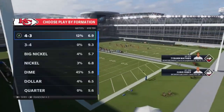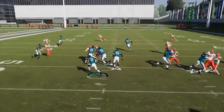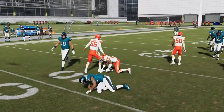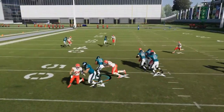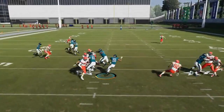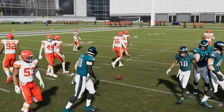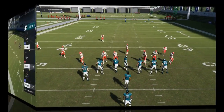Next up we've got the halfback counter — another play where you're looking for spacing to the counter side. Anytime you have a defensive end wide or the defensive tackle spread out, that's going to be the look. If they're in tight you can try to get around it and get outside, but typically it's best when they're spacing. Between this counter and the power, those are going to be your best two run plays in this formation.